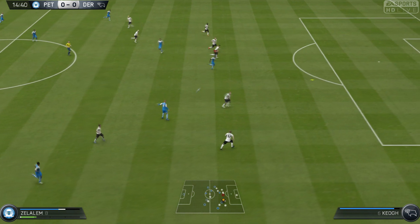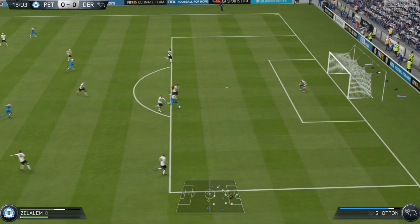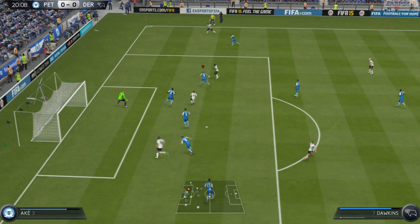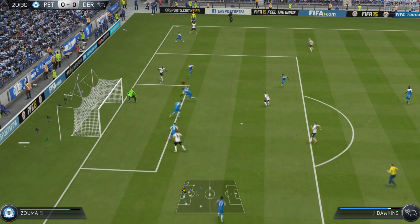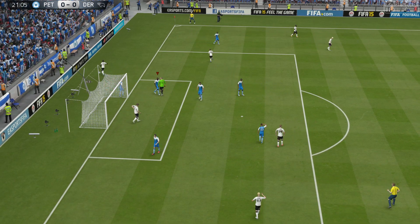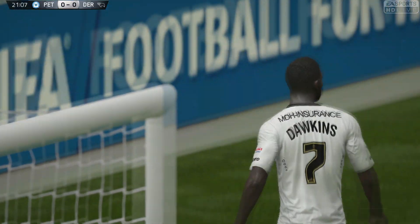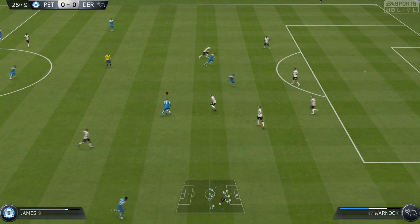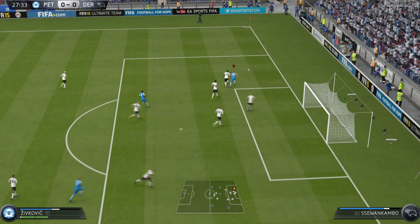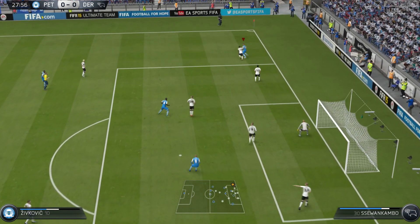We start off well, picking the ball up and chipping it through to Zerkovic, who controls well, but his finish is wide of the mark. Derby are then on the attack with Dawkins, who takes a shot in the penalty area — we're lucky not to give away a pen. He cuts in and shoots, but Buckland stays strong and saves. We attack again with another ball over the top falling to Zerkovic, who volleys, but it's straight at the keeper.